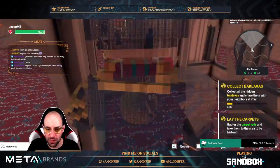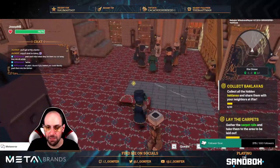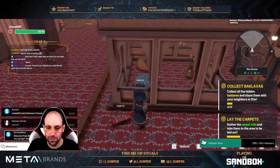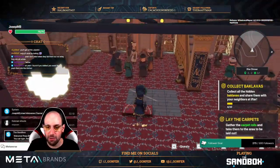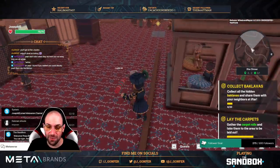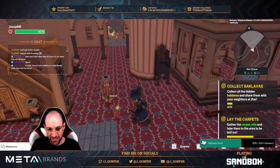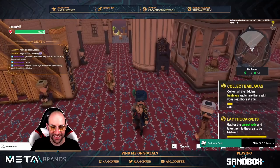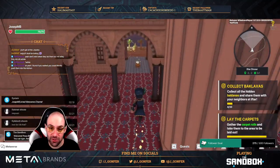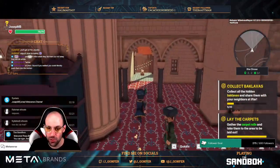We need to grab these carpet rolls and place them here. Very easy. And I have to say the animation with the carpet rolling like this is so cool — look at this, so beautiful! By the way, there's a baklava here and another one there. As I told you, just collect the ones close to you and you'll be fine.